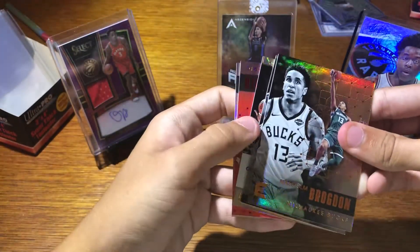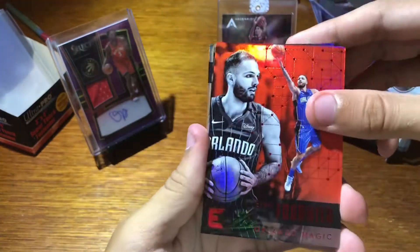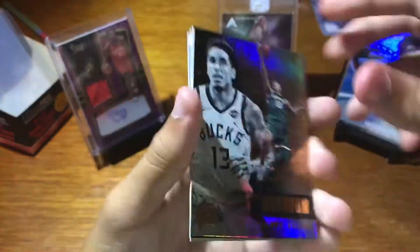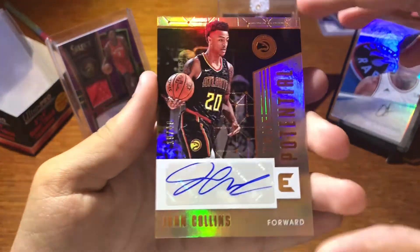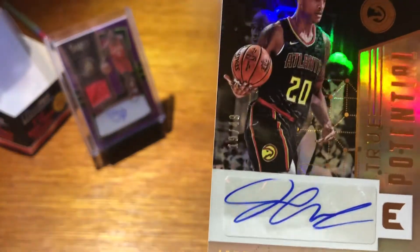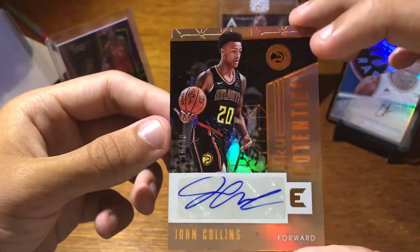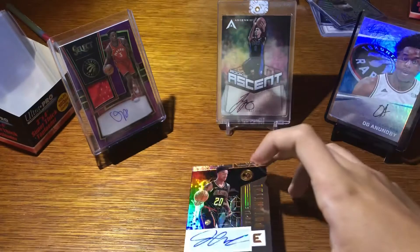Let's see what's in this last one. Pack ten. Evan Fournier red — nice. De'Aaron Fox rookie card. Ben McLemore. Malcolm Brogdon. Rudy Gobert. And John Collins, True Potential — that's 19 of 49, a little off the sticker there. He got Rookie Second Team I think this year? I don't know, he's good. He did real well for the Hawks this year.